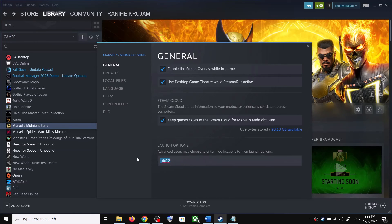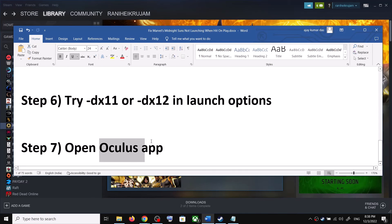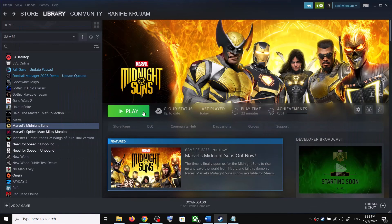If nothing happens, remove everything from the launch option and follow the next step. If you have the Oculus app installed on your computer, open the Oculus app. Once the Oculus app is open, launch the game and check.